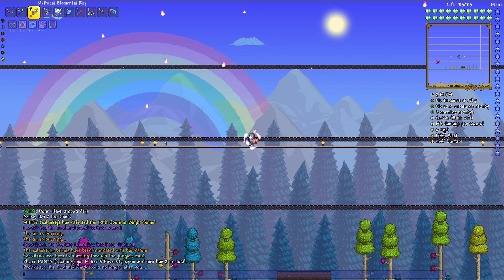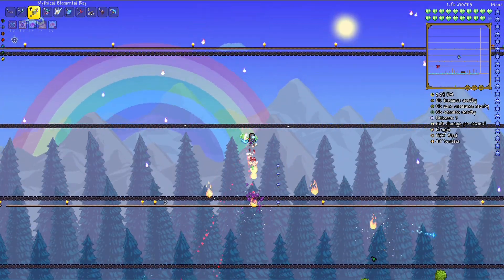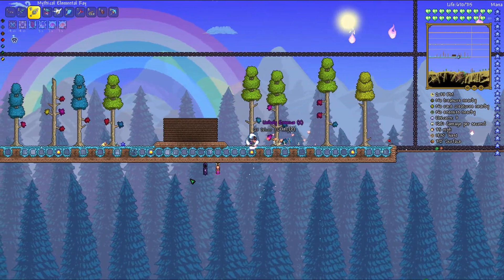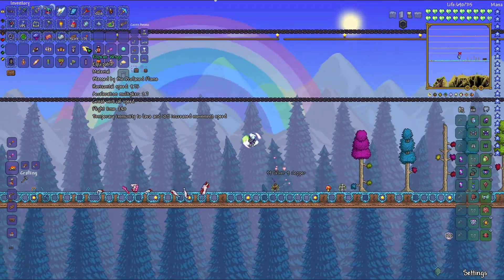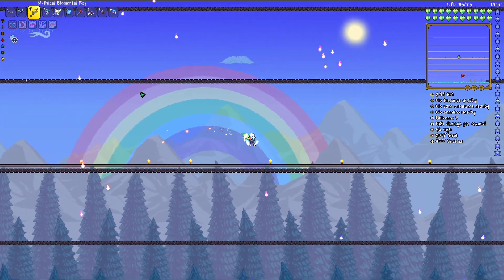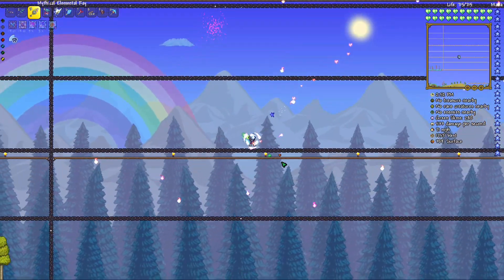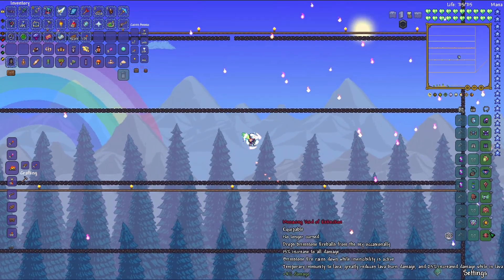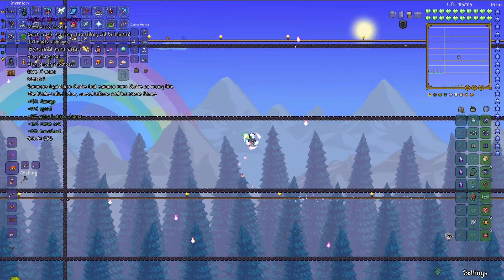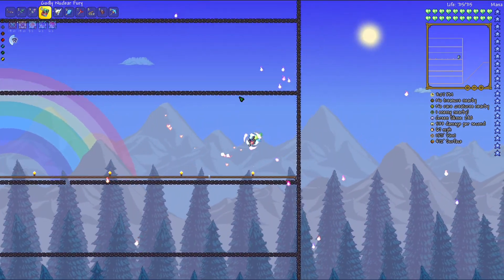Yes! Oh yes yes yes! My frames — whoa, what is that? It's been defeated! I'm sweating. The message reads: 'Calamitous beings have been annihilated. Boss live tree bark is bursting through the jungle's mud' — so that's the Yulebloom ore. Oh my gosh, that fight! We got the Elysian Wings! The setup that worked was the Elemental Ray for damage on the boss, then switching to the Nuclear Fury to deal with the holy donuts — the guardians.